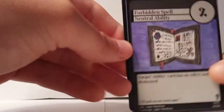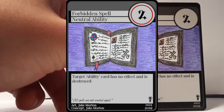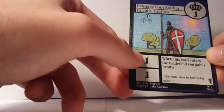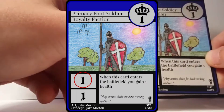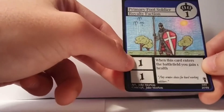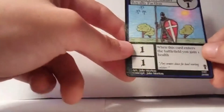Ability cards work the same way for cost. The Forbidden Spell is a neutral card, so it has no faction symbol, but it still has the cost number — it costs two Chaos Crystals. Back to the Primary Foot Soldier: the numbers on the left side of the text box are divided into two boxes. The top number is the attack value and the bottom is the defense value. Primary Foot Soldier has one attack and one defense, meaning it deals one damage and can take one damage before dying.